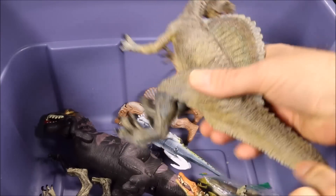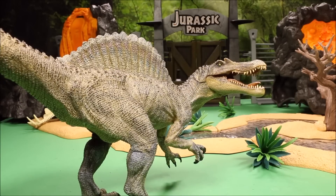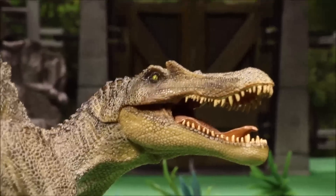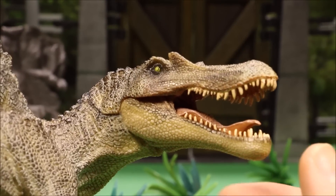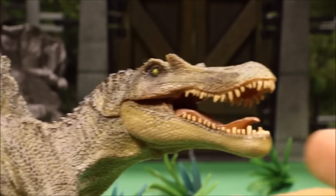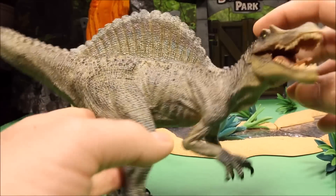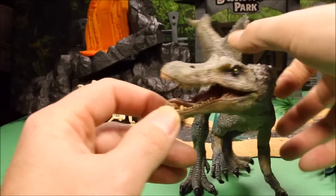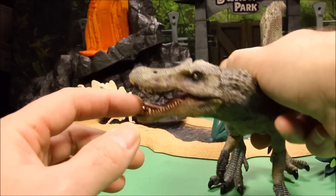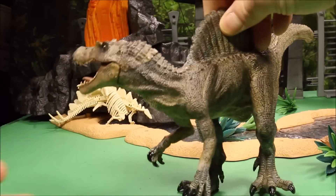And then we have a really cool Papo Spinosaurus. This one is about as realistic a dino as you're going to get. Take a look at the head — these are all individual teeth, really small evil-looking eyes. This guy is super realistic. He doesn't have any moving parts, but if you want to set up some type of display, this would be awesome. He even has actual nostril holes for breathing. Really cool looking.